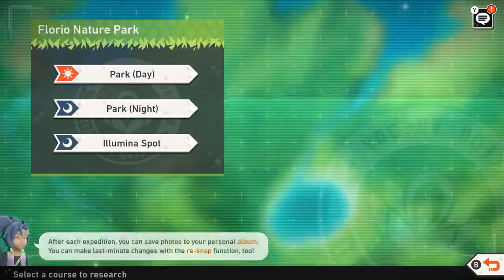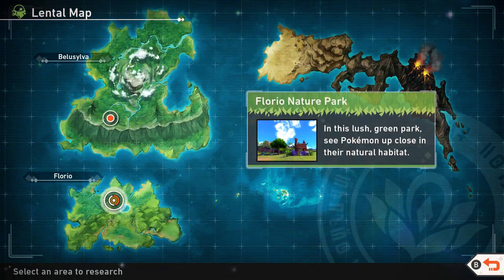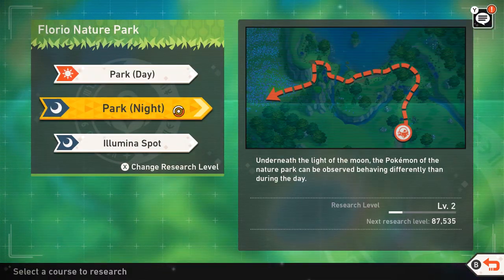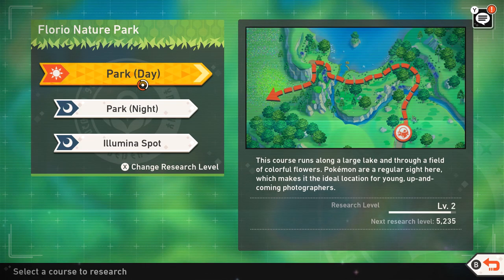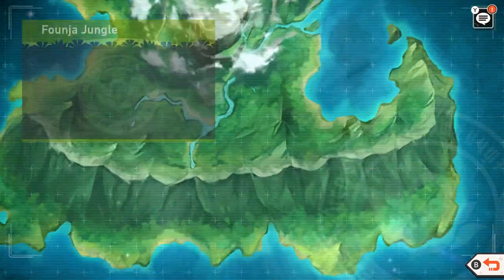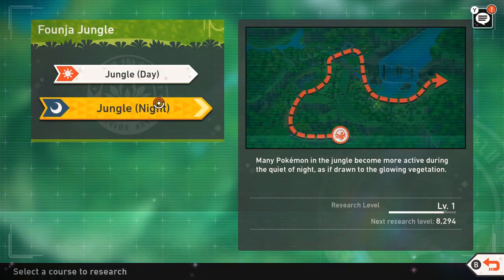The light of the illumina phenomenon is so gentle and pretty, and it seems to make Pokémon perk up too. We'll go to Park Night. We need 87,000 points for level three — it'll take a while. Jungle Night is close to a level up since we only went through it once, so let's go through it again and see what else we can find.